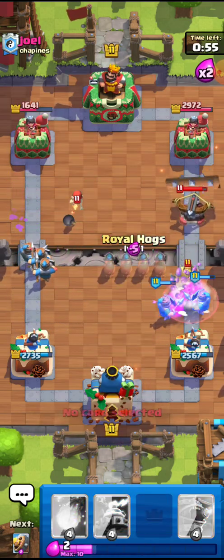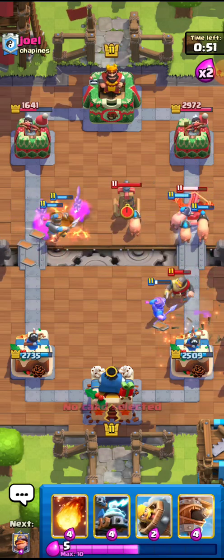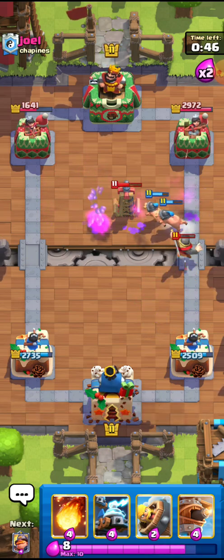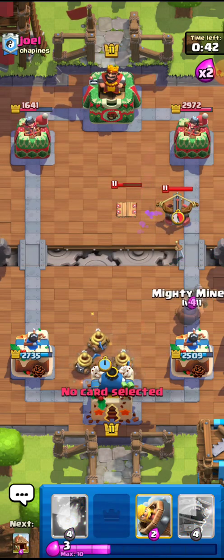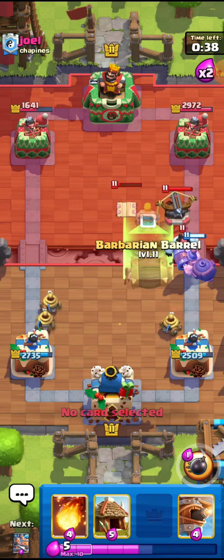This is a nice Whirlhawks play because I know he has the Tesla but he doesn't really have enough elixir for all that defense. He's using the Lightning, so this is not a bad defense. I'll go for the Zappies right here. I knew he was going to do something else, so he does go for that — but it's still fine. I could just go for the Barb Barrel.